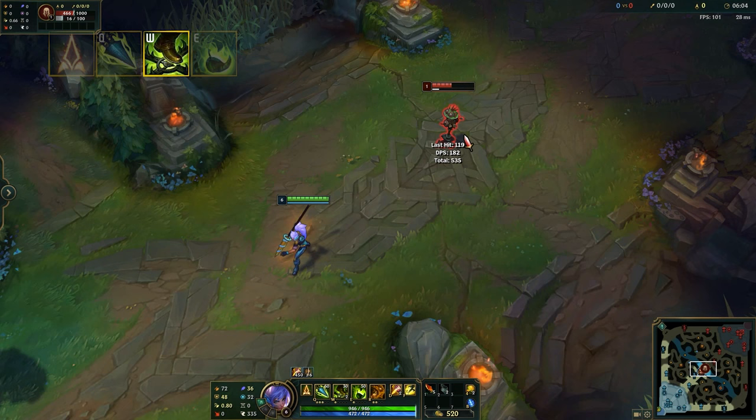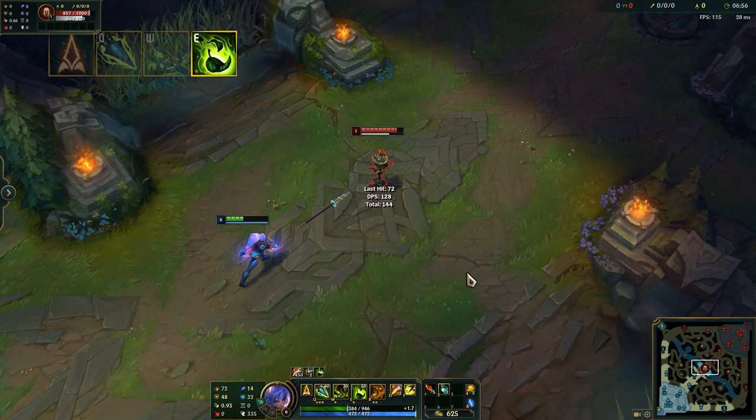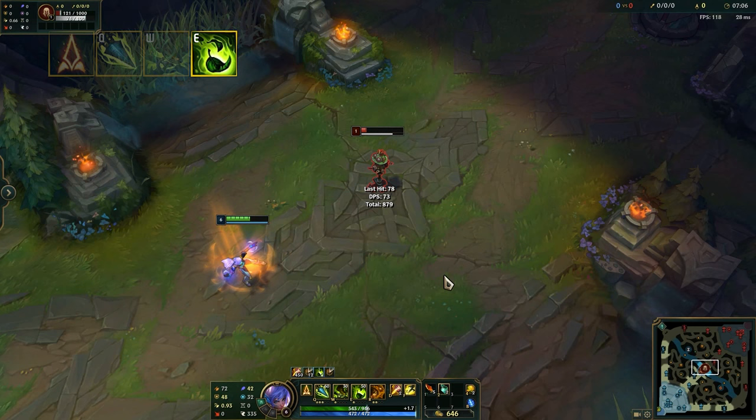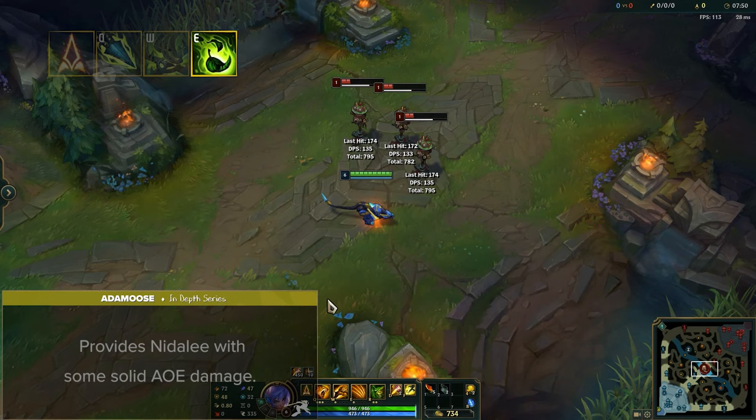Nidalee's E is called Primal Surge and Swipe. Nidalee evokes the spirit of the Cougar, healing herself or an allied champion based on their missing health. Whoever she heals then gains bonus attack speed for 7 seconds. This is not only a great sustain tool, but is also a nice DPS steroid, especially if used on an ally AD carry. In Cougar form, Nidalee swipes her claws in the target direction, dealing AoE magic damage to all enemies within the area. This is a simple ability that provides Nidalee with some solid AoE damage on a very short cooldown.